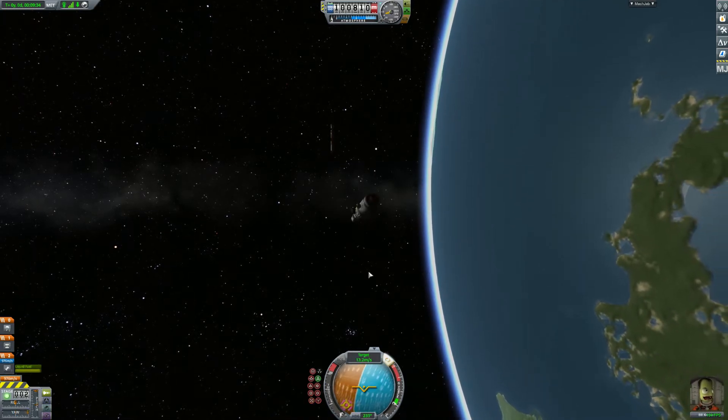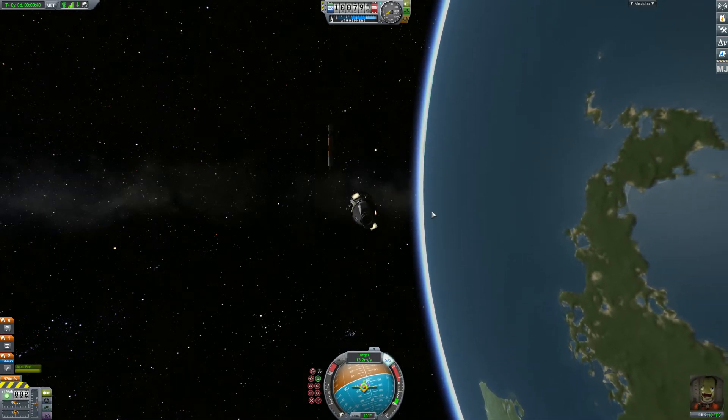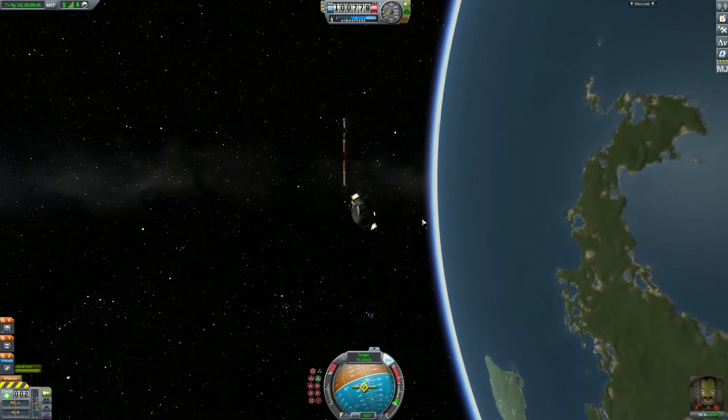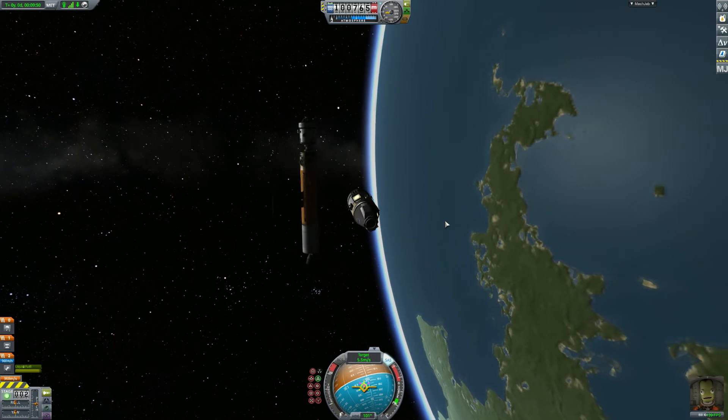Alright, here we are approaching the Kerbal Space Station core, or the KSS. Now once you get close enough you do want to cancel your velocity, like we are starting to do here.